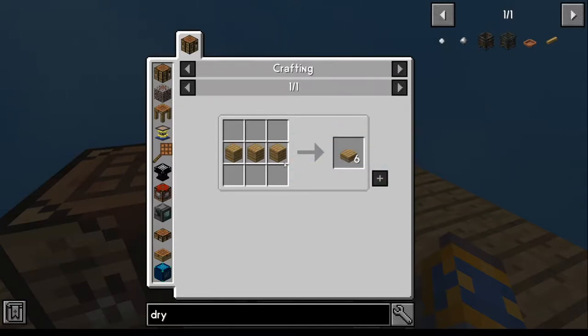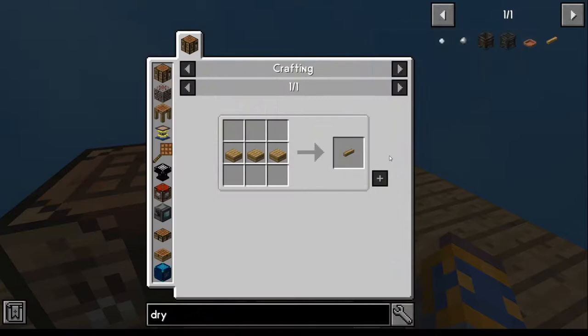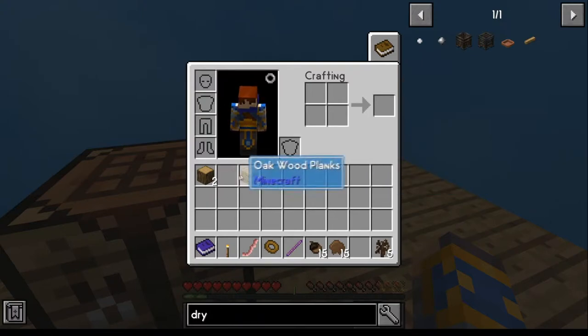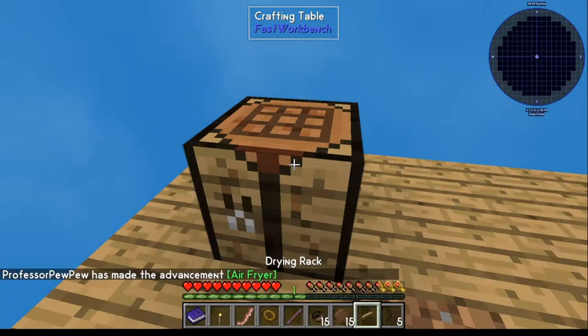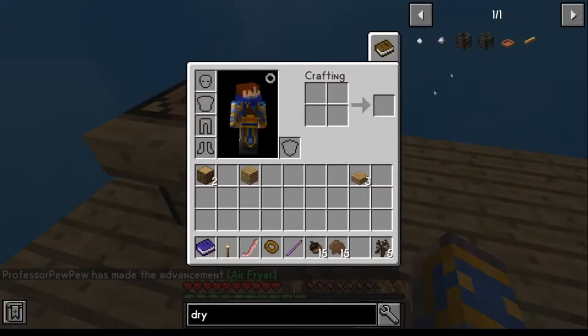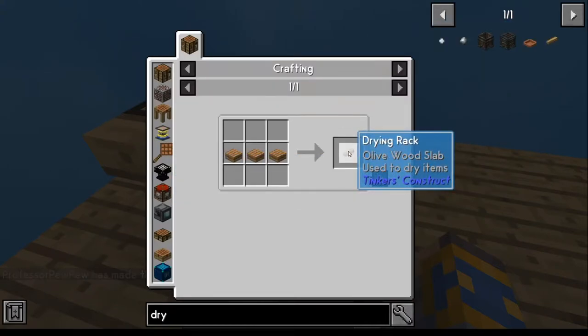Once you've got the crafting station, you're going to need a few more planks — six wood planks. From those six wood planks, you can make the drying rack. That gives you your achievement. What I recommend is going ahead and making yourself three more of these if you can, so you have four total.